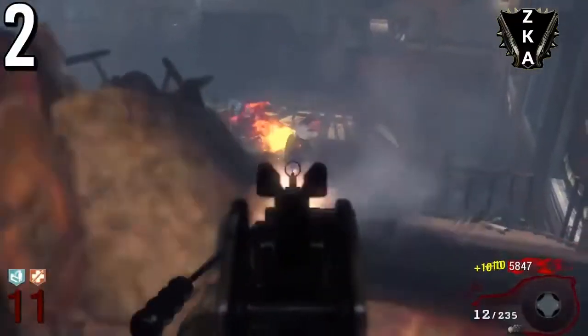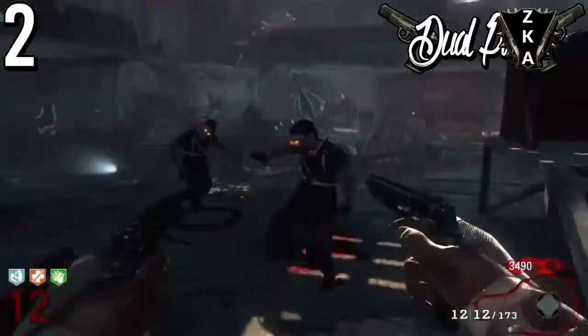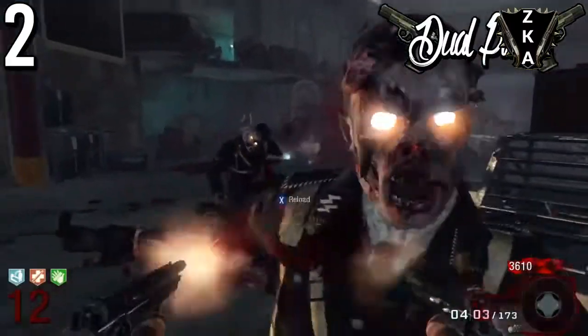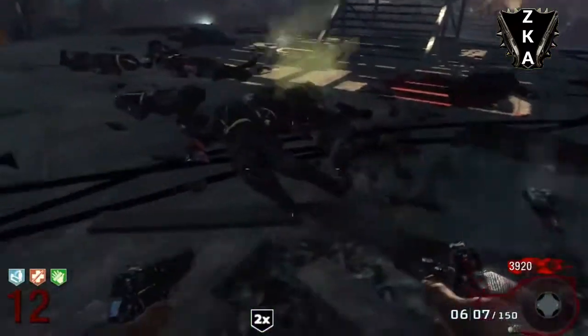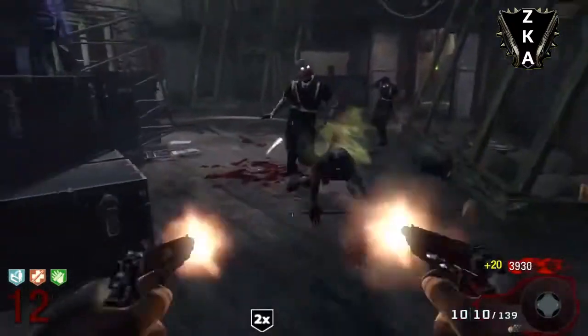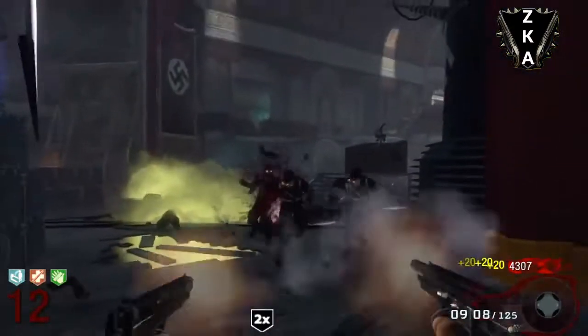Coming to the number 2 spot, we actually have a tie because they're both really similar guns — we have the 5.7 Dual Wield and the CZ-75 Dual Wield. In all honesty, these guns are super, super underrated.